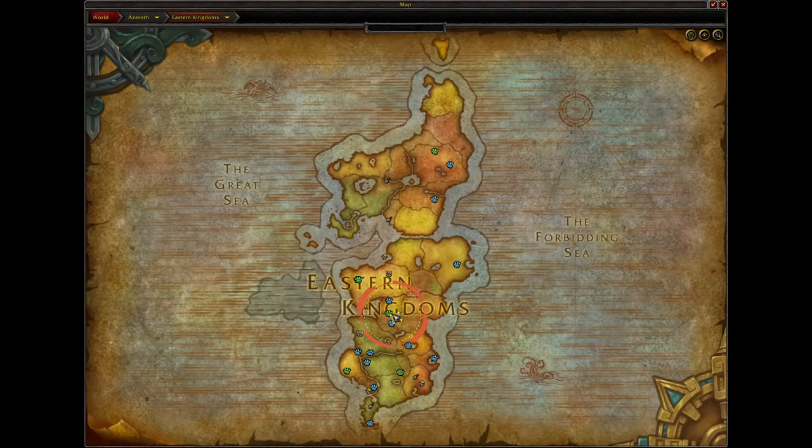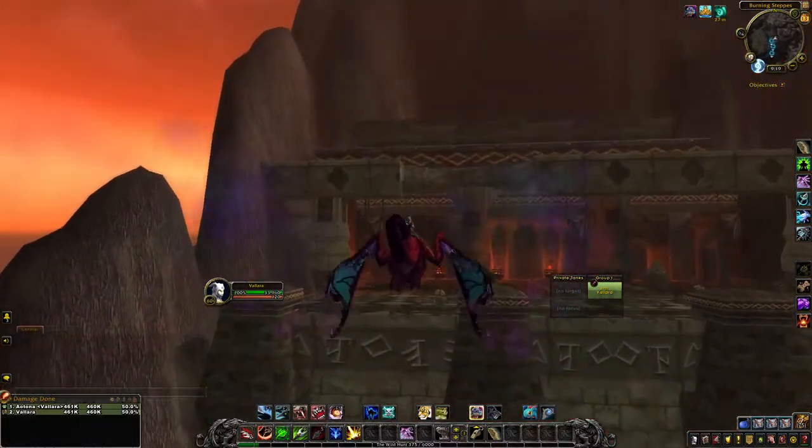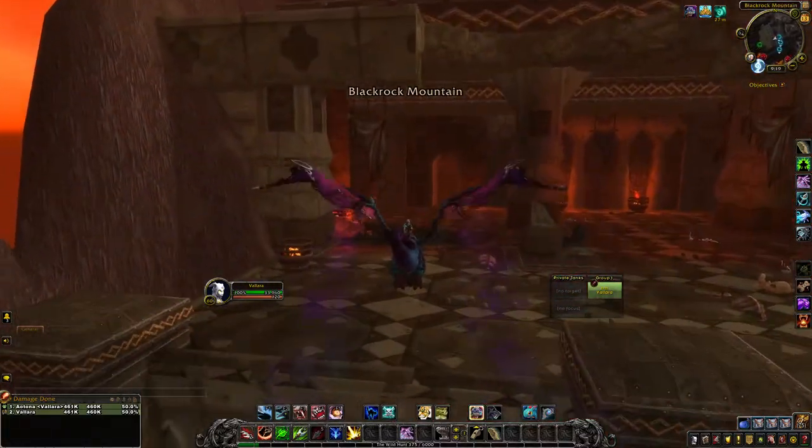To get started you want to be in the Eastern Kingdoms and you want to locate the area going to Burning Steppes. Then we are going to find the dungeon location for Blackwing Lair. To locate this raid entrance you want to fly up the side of the mountain and locate the entrance right here.